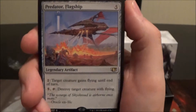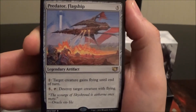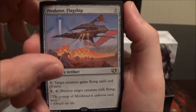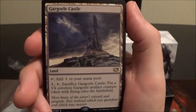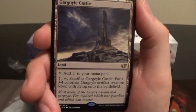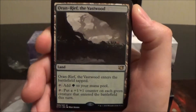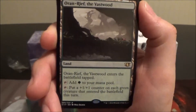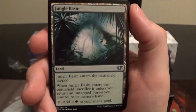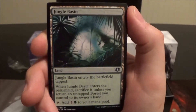Predator, Flagship is a very old reprint — a five-cost legendary artifact. Pay two colorless to give target creature flying, or pay five and tap it to destroy target creature with flying. Gargoyle Castle taps for colorless and you can pay five, tap, and sacrifice it to get a 3/4 Gargoyle artifact creature token with flying. Oran-Rief, the Vastwood from Zendikar taps for green or you can tap it to put a plus one plus one counter on each green creature that entered the battlefield this turn — really cool.